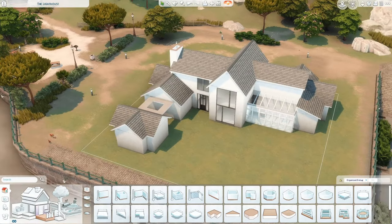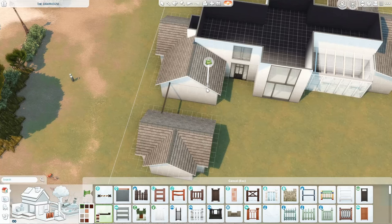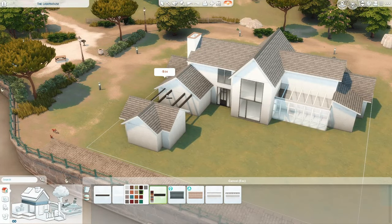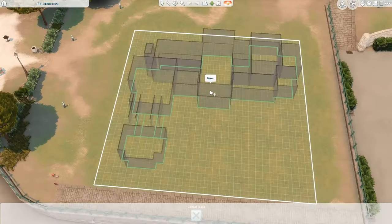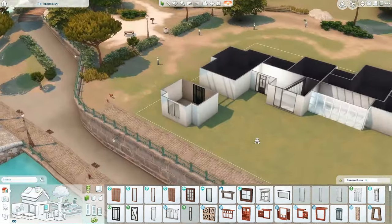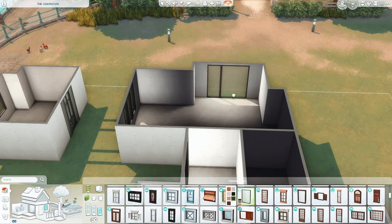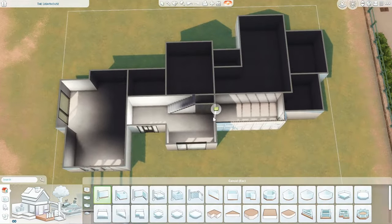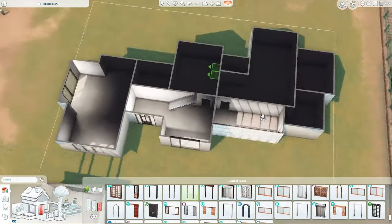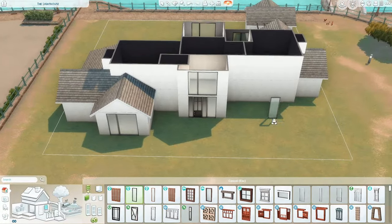I had a great time building it. This house has two living rooms, which I personally think is very fancy — it just seems like an indicator of wealth when a house has more than one living room. I also really wanted to put more than one staircase in this house, but I couldn't make the floor plan work with two staircases, so I didn't want to mess it all up.